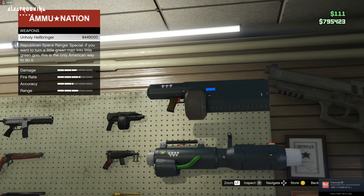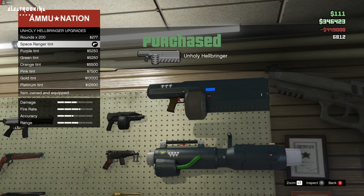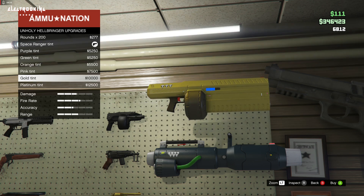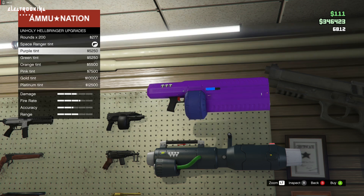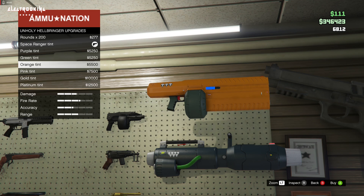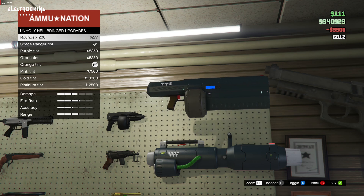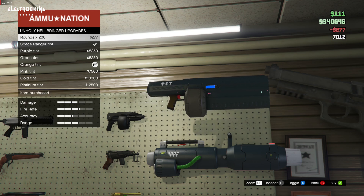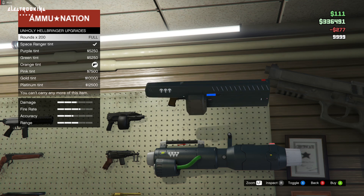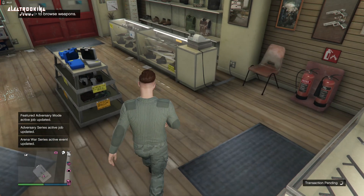It's looking so beautiful guys, I'm gonna buy it and show you. Done! You can see there are a lot of color options — my favorite color is orange so I'm gonna do it orange. Let's buy some ammo for this gun. I already bought it — bye bye man, see you soon, I'm gonna come back later.